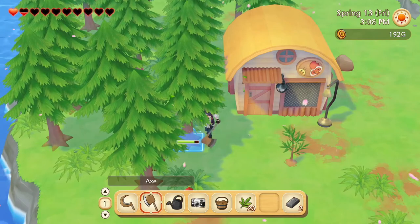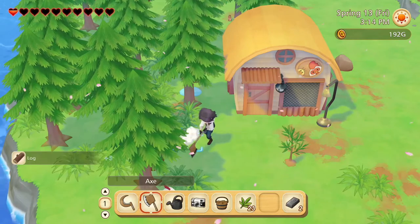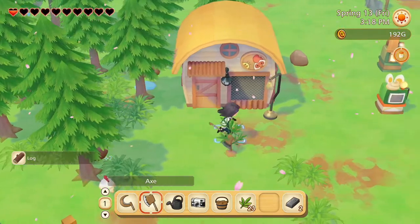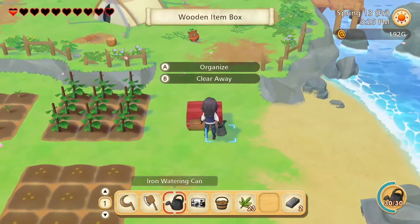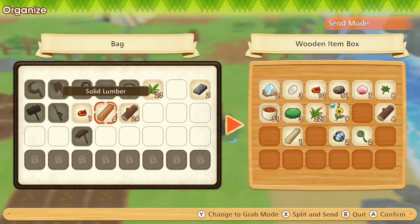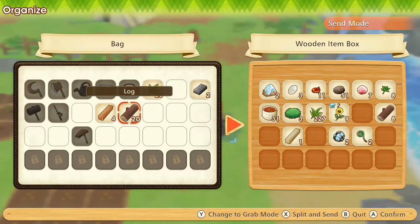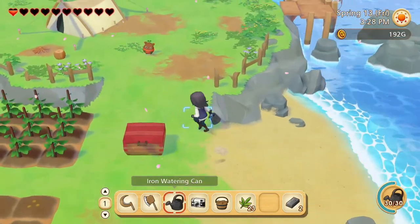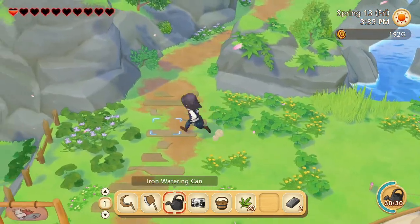So we better start tomorrow. Let's chop down this tree and get some logs to replace the ones we used to fulfill that request. We're going to need 20 for the house upgrade, so let's put 4 of these into the chest. Tomorrow we should have the money and the logs, and then we should be able to order the house upgrade.